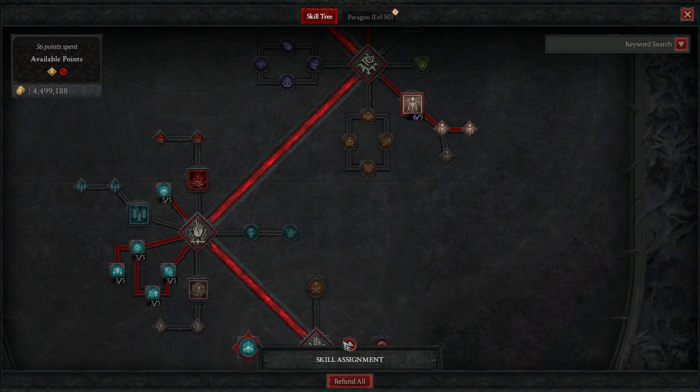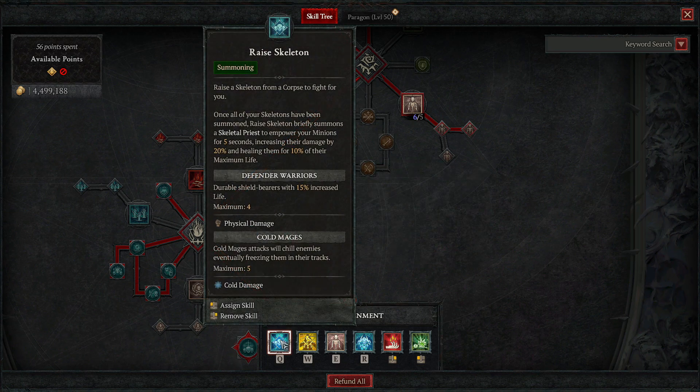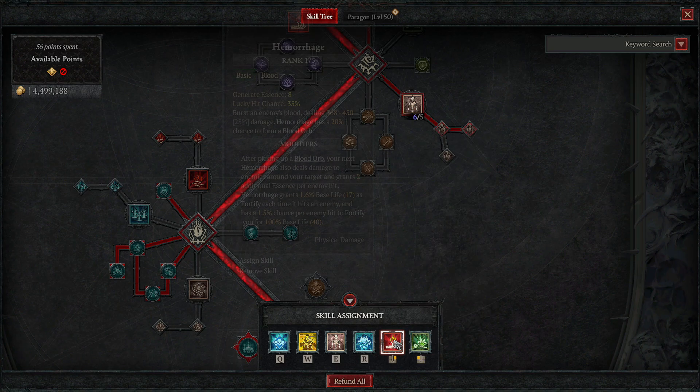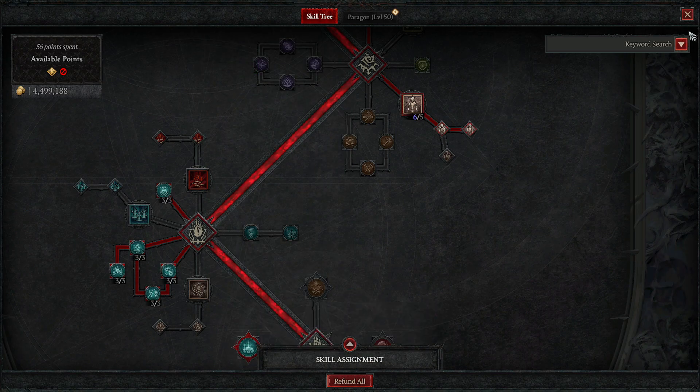For skill assignments, two skills aren't on the skill tree because they don't level up. Your Q is Raise Skeleton — if you raise a corpse while all minions are alive, you'll raise the priest who gives a damage buff and heals them. Keep this buff active as much as possible. The other skill on your bar is the golem summon so you can use his active ability. This leaves no room for an ultimate, but you don't need one.